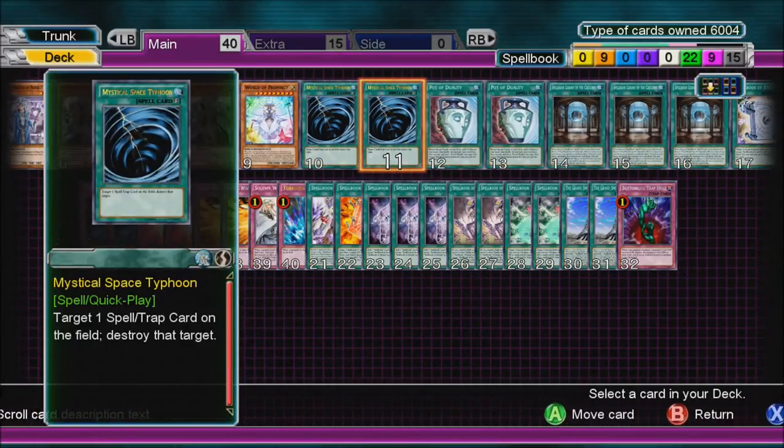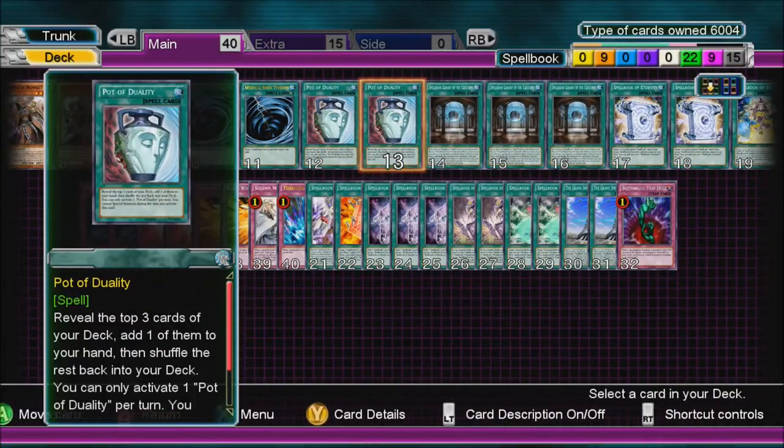Two Mystical Space Typhoon — it destroys Spell and Trap cards. It's a good plus because you don't need to Special Summon.